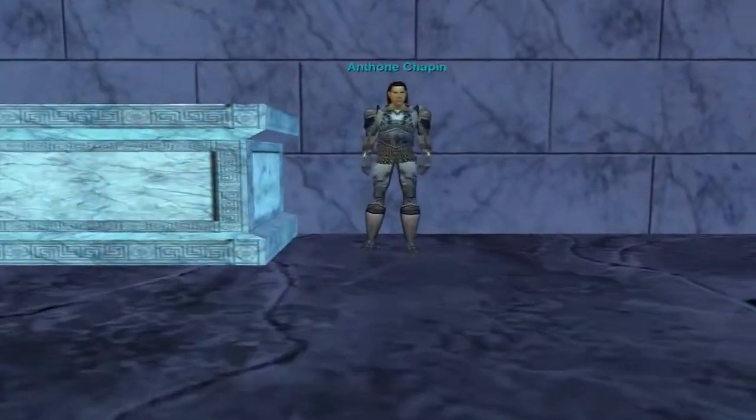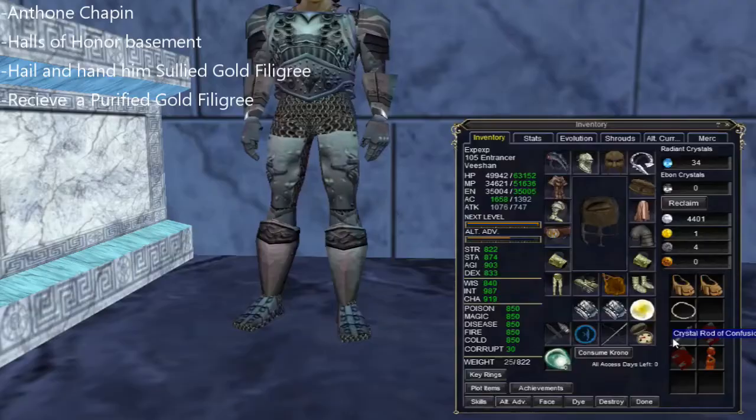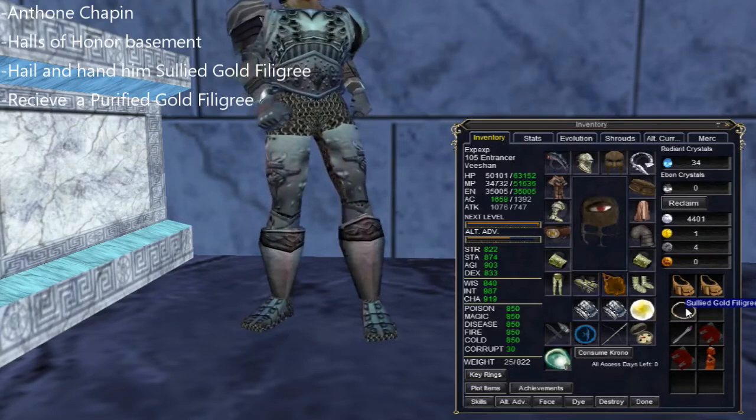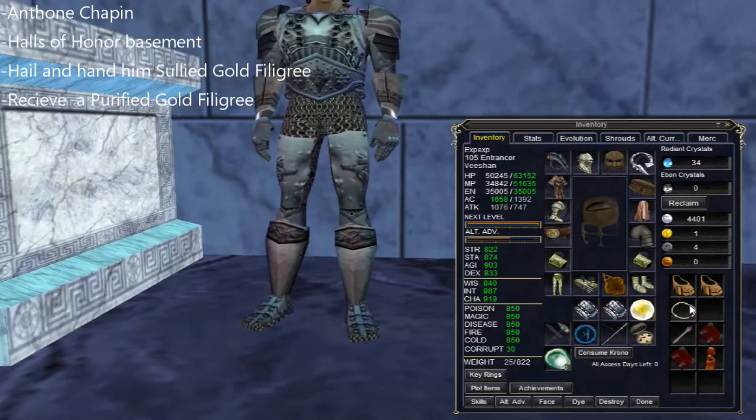Here's the NPC we need. Hail him and hand him the sullied gold figurine. In return you'll receive the purified one.